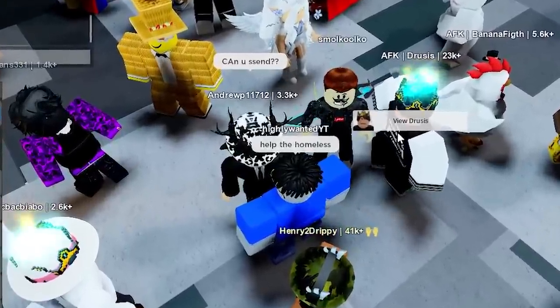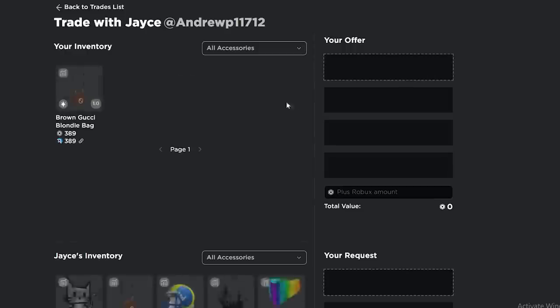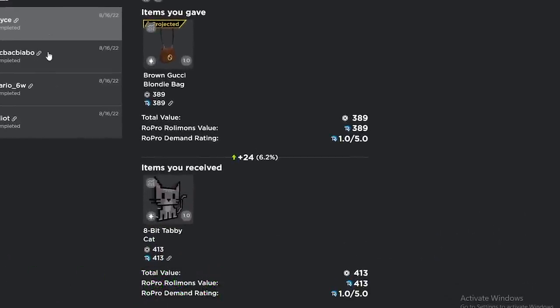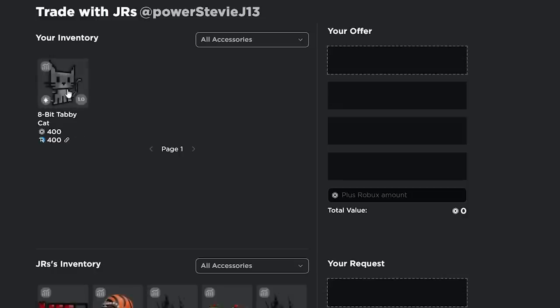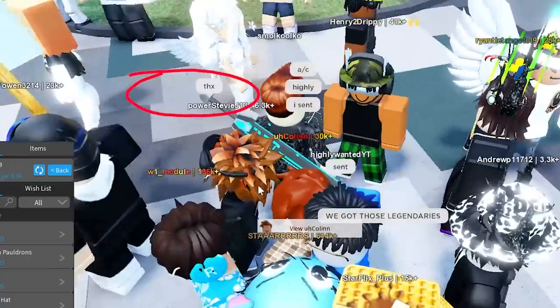This guy wants me to send — we'll send for his 8-bit tabby cat. If he accepts this it's another huge W. Get rid of the projected — let's go! Maybe this guy Stevie wants it too. You guys want to see me lose? It's already starting to go back up — jokes on you. He accepted!